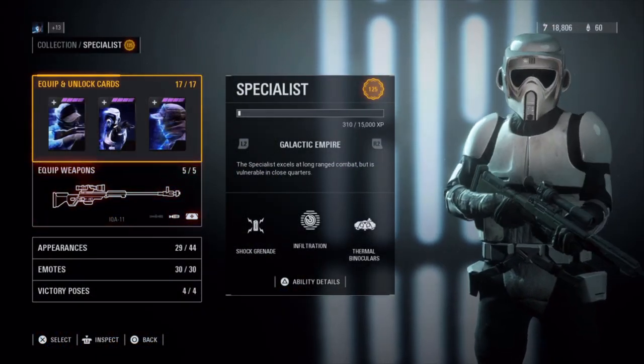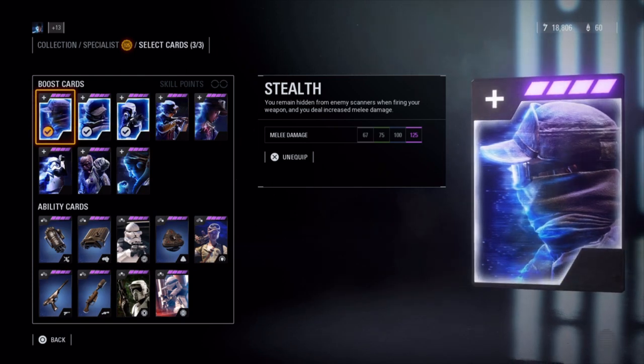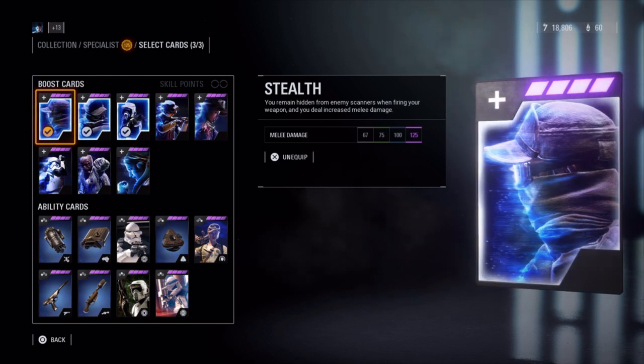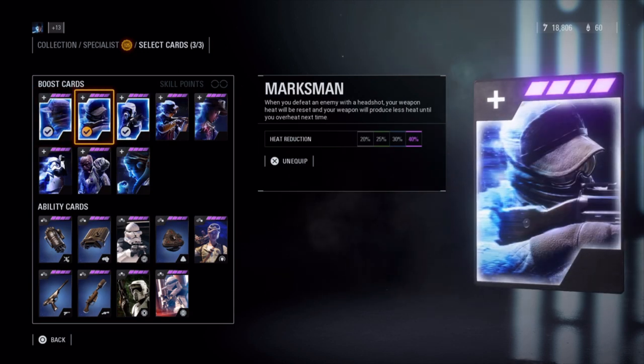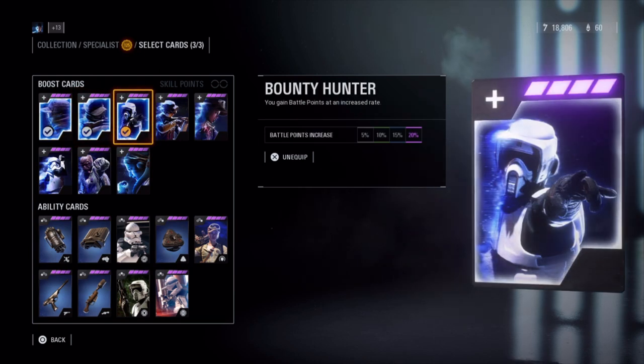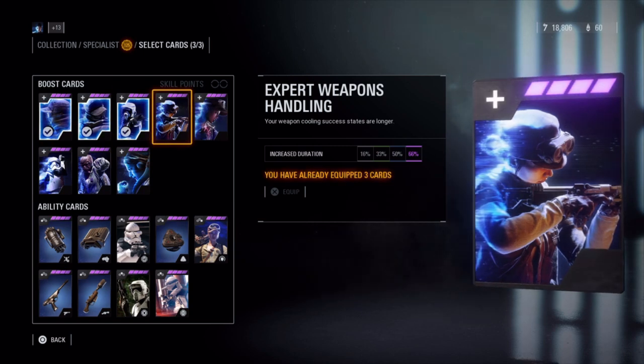Now let's talk about the star cards. Each class can equip three of these cards, which grant certain boosts or other weapons and equipment to your soldier. The boost cards for the Specialist include Stealth, which makes you hidden from enemy scanners when firing your weapon and gives you increased melee damage up to 125. Marksman, which means any time you defeat an enemy with a headshot, it instantly cools your weapon and reduces the amount of overheat until the next time by up to 40%. Bounty Hunter, which increases battle points gain up to 20%. Expert Weapons Handling, which increases the duration of your weapon cooling success state when you activate the cooling flush in the gold area up to 66% longer.